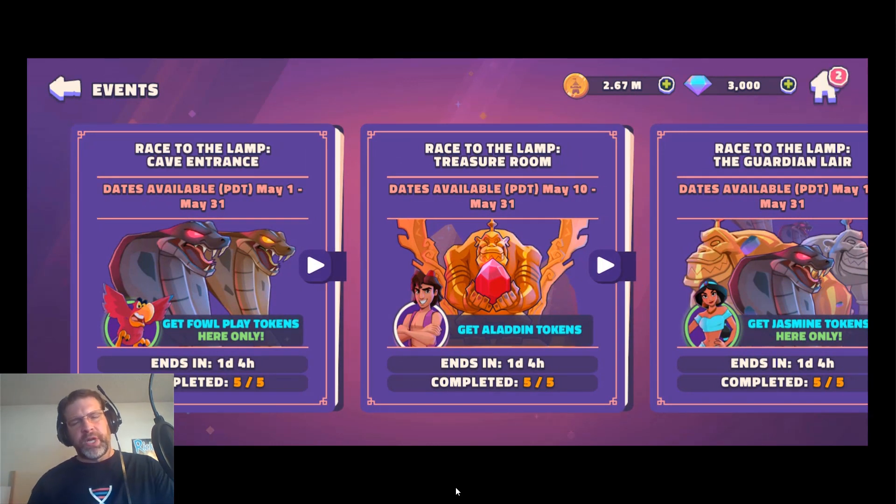One thing I really like is how this event builds on itself. You need previous characters and previous parts of this event in order to proceed to the next part. As you can see, the dates available overlap — they all go to the 31st, which is tomorrow. So I barely got to the point where I could unlock Genie.